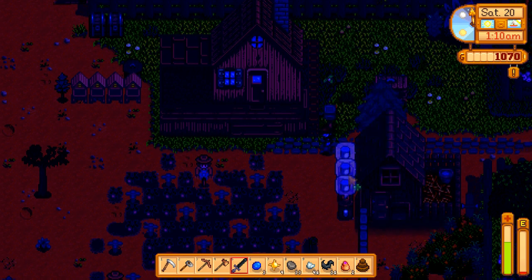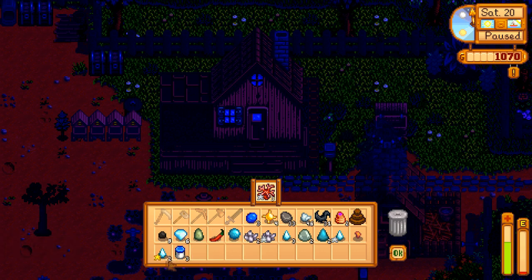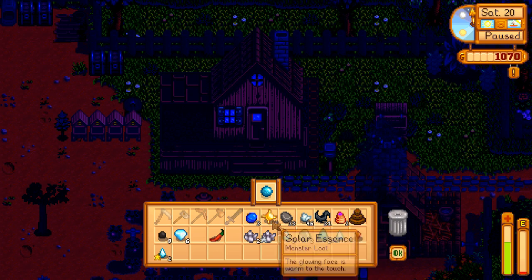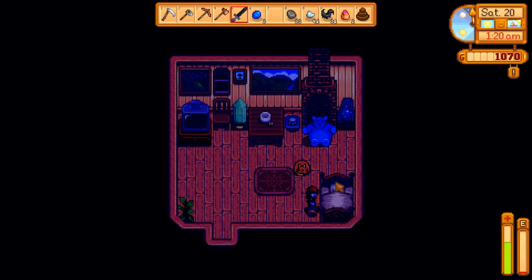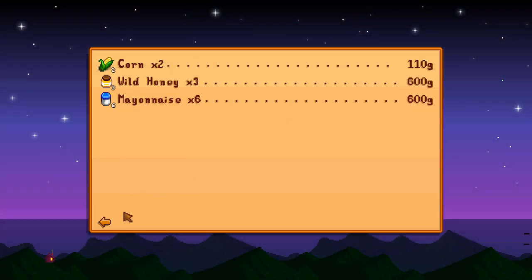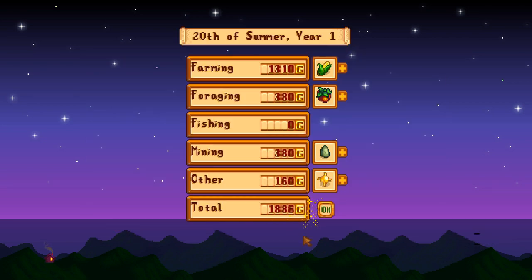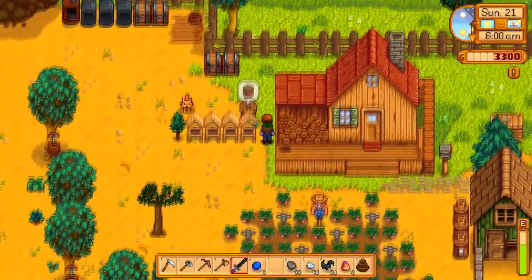You do need bat wings for a lightning rod — good to know. While we're here, let's dump stuff off. Gold star frozen tears — I'm probably just going to save them. We don't need jade or aquamarine. We need frozen geodes, frozen tears. Keep the bat wings, get rid of the solar essence — we'll probably need more later, but I know how to get more very easily. Let's sleep for the night. So what did we get? Honey, mayonnaise, corn — decent amount, not much. We got a ton of diamonds and a ton of cash. The preserves are done — blackberry jelly.